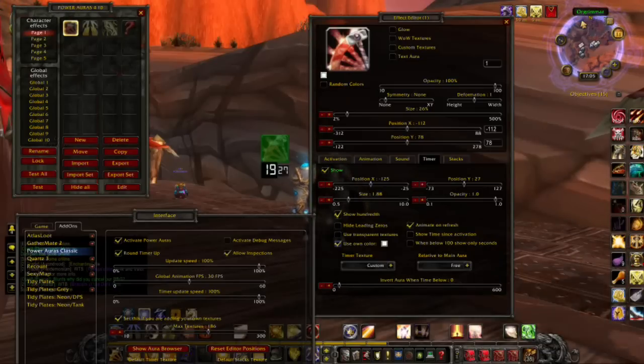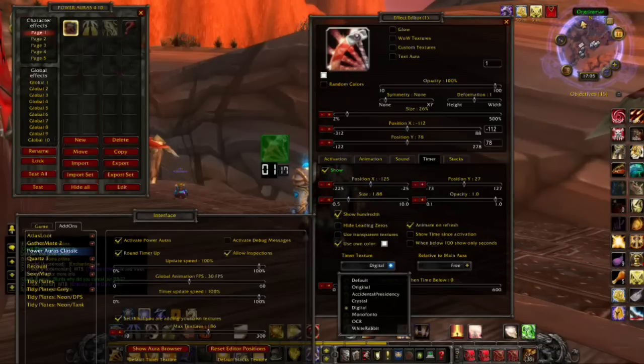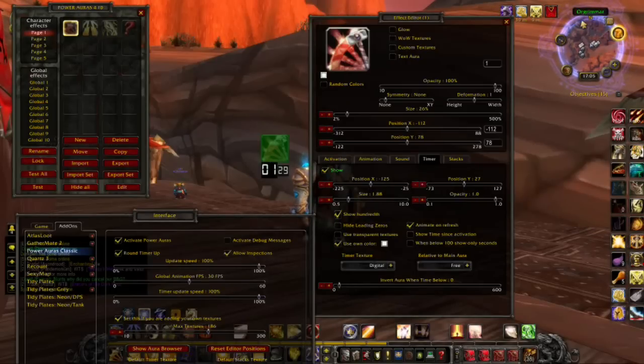Use Own Colour — that's just my preference, you don't have to have that. Then down here you can set the timer texture — different kinds of displays you can choose from. I've got Digital because it's my personal favourite. And that's pretty much it.